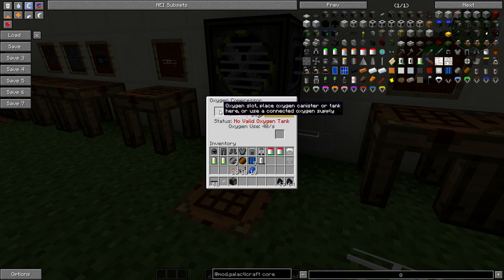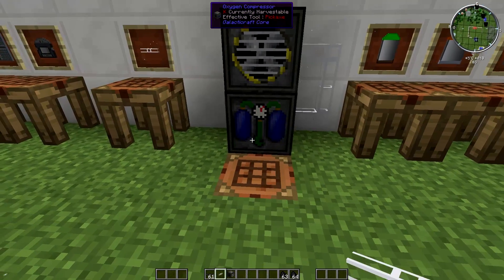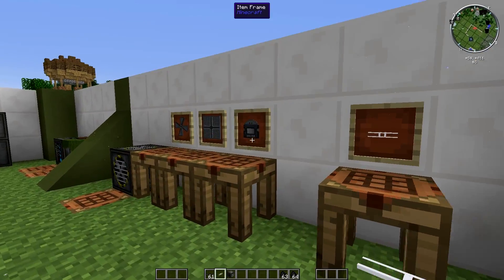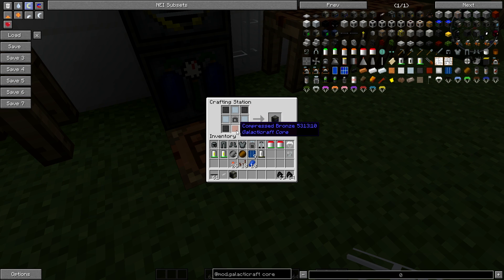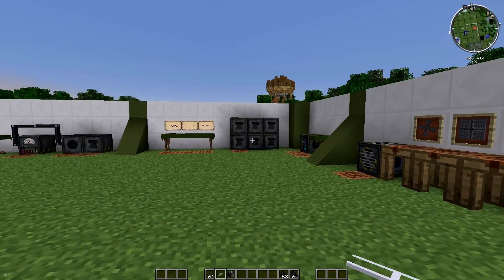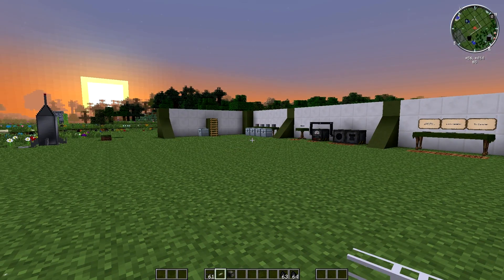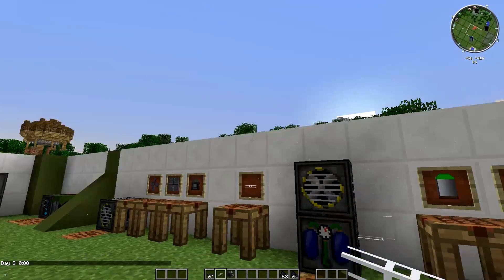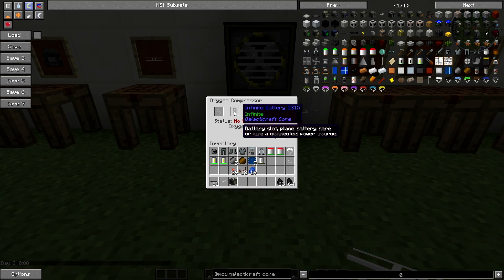You can put oxygen tanks in here if you'd like to remove oxygen from a tank and put it into the compressor, or put a tank in here if you want to fill it up. To make the oxygen compressor it's pretty simple — you're going to need one oxygen concentrator in the middle, bronze on the bottom, three aluminium across it, and compressed steel in the corners. Bear in mind you're going to need a hell of a lot of iron to get into Galactic Craft and actually get into space.